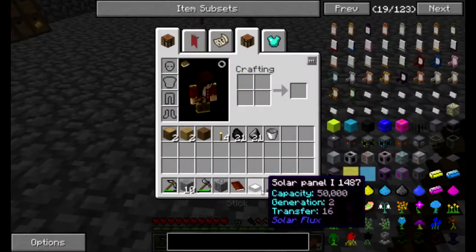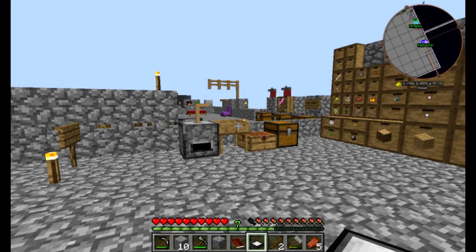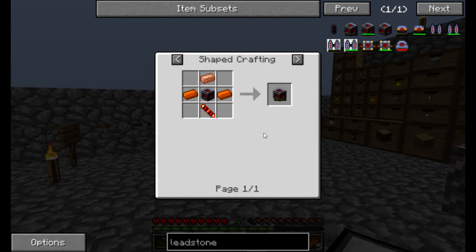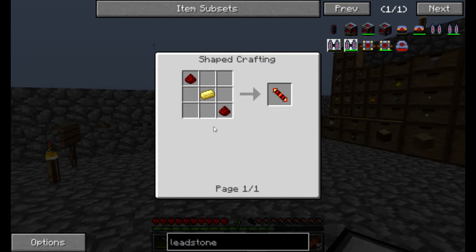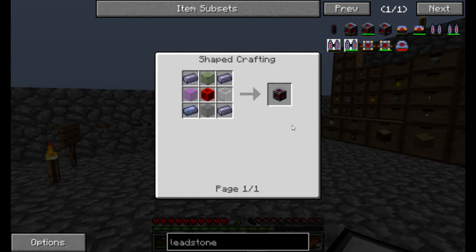So first we need to think about power. I have a solar panel that we made before, and we probably should make more of these. I want a way to keep the power, so a leadstone energy cell would probably be good. Let's look up the recipe for that. I know it's a lot of redstone, which is something we don't have a lot of. But this will help us get more redstone down the line. We need three copper ingots, one electrum which is silver and gold, two redstone, and a leadstone cell energy frame which is four lead, four glass, and a block of redstone.